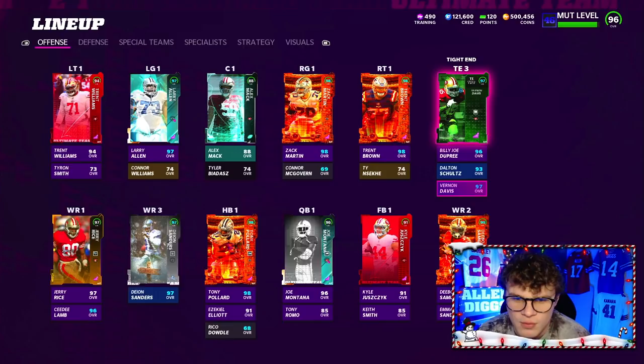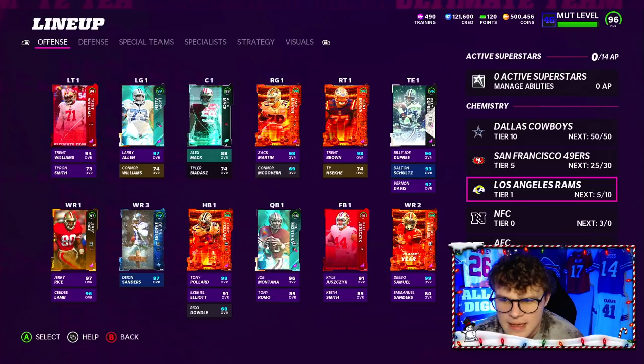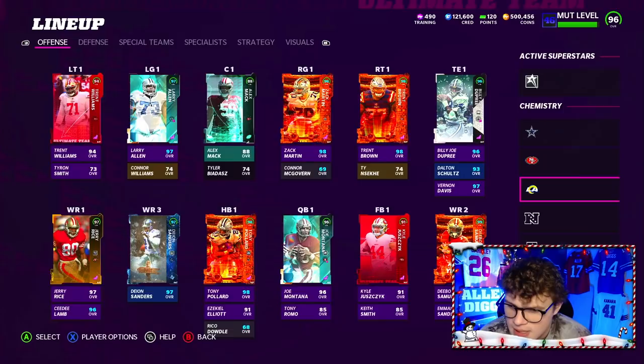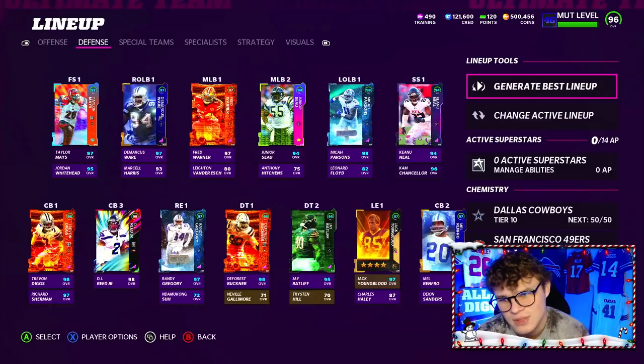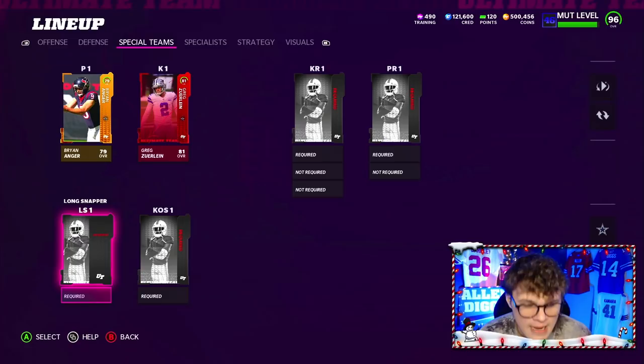Our lineup should be full: 50 out of 50 Cowboys, 25 out of 50 Niners. If you ran Cowboys 50 out of 50 and Rams 25 out of 50, I believe you'd have extra spots for maybe a quarterback or a center. As of right now, if I'm going to run this theme team, I'm stuck with either a 49er or a Dallas Cowboy at QB. Our team is maxed out.